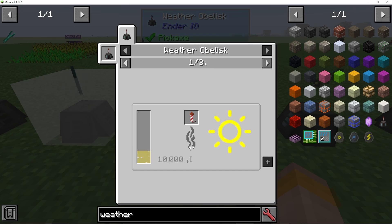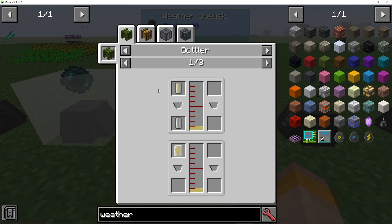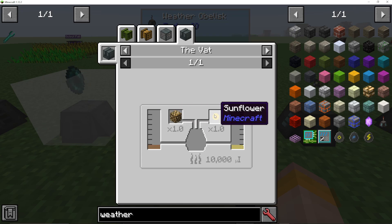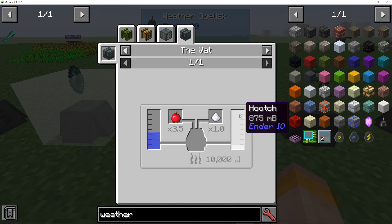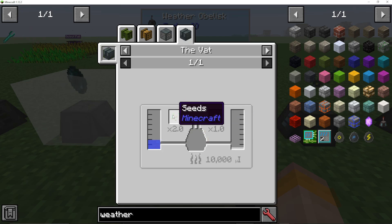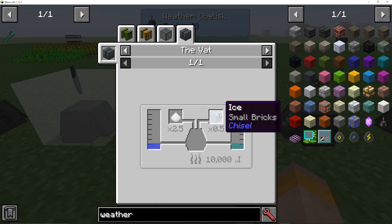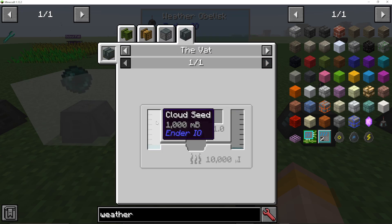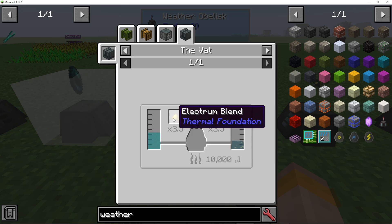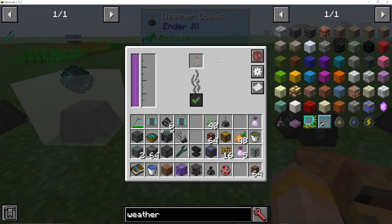Looking at the recipes via the paper button: to make it sunny, you need liquid sunshine with a firework rocket. Liquid sunshine is made in the vat with fire water, glowstone, and sunflowers. Fire water is made with hooch, blaze powder, and redstone. Hooch is made with water, organic material like seeds, and sugar. For rain, you need cloud seed made in the vat with clay and ice, or salt and ice and water. For thunderstorms, you need concentrated cloud seed — cloud seed combined with silver, electrum blend, or clay. The weather obelisk feels like a lot of effort for what it does.